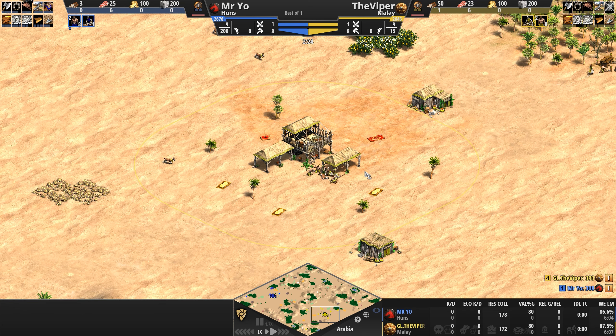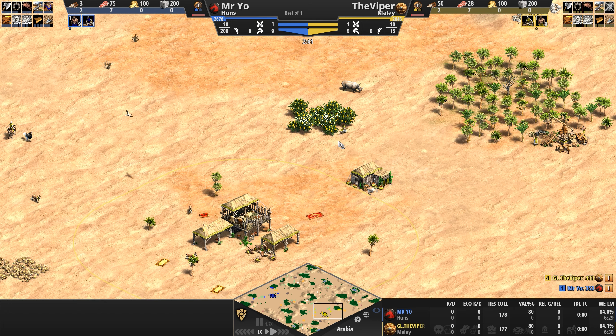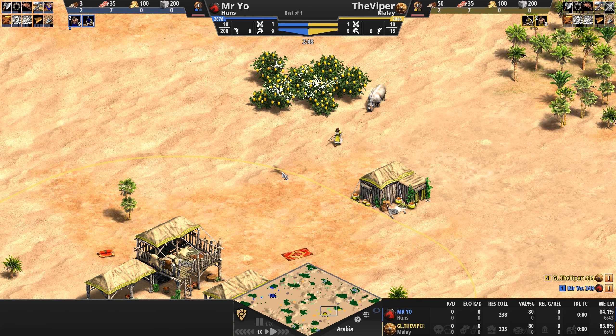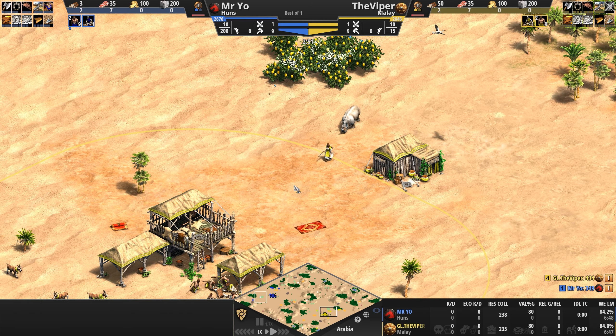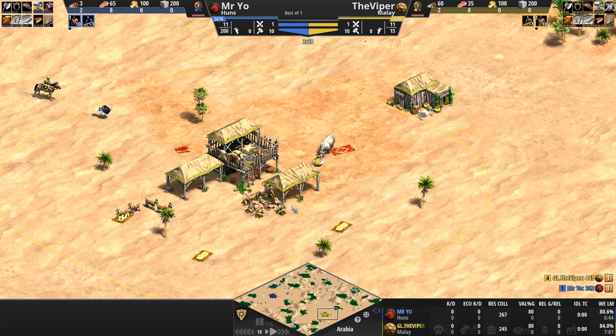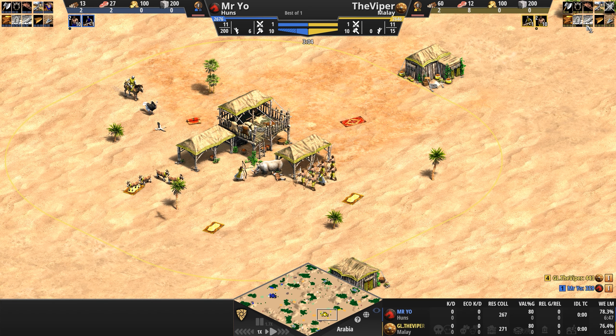Pivoting to the bottom right of the screen, we've got the Viper playing as the Malay in yellow — a naval civilization, but one with a few late game land features that are incredibly powerful. Their battle elephants become progressively cheaper as the game goes on: 30% off in Castle, 40% off in Imperial. They get all infantry armor upgrades for free, so as the Viper climbs the ages, scale mail armor and so forth will light up automatically.